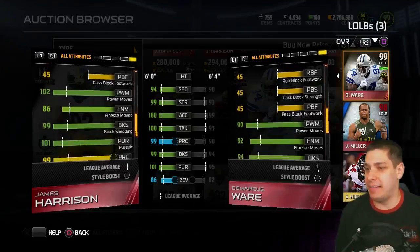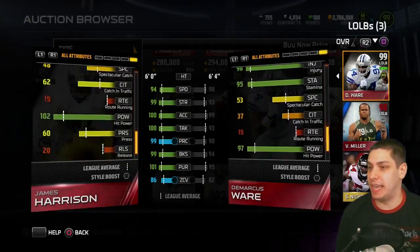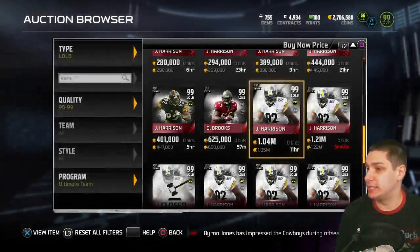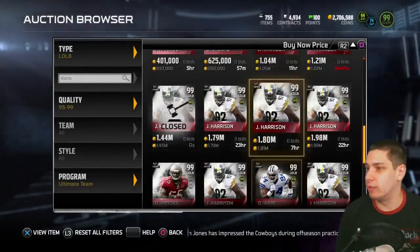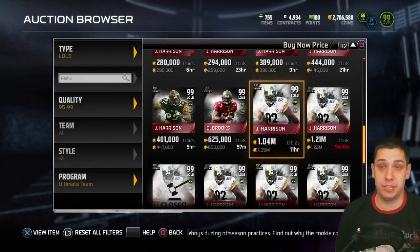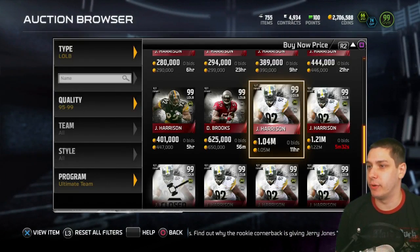I personally don't feel like these boss items are worth their price, but it's nice to see that you can actually get a boss item on day one for around a million coins. I think that's going to be a pretty good buy in the coming weeks if you're looking for an elite player at this position. The James Harrison boss edition is probably going to be a nice one.